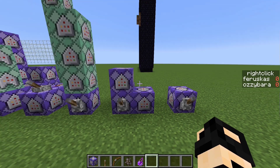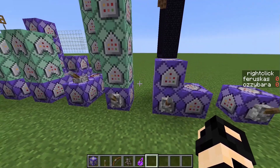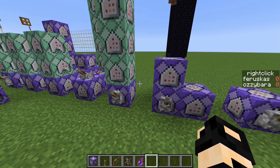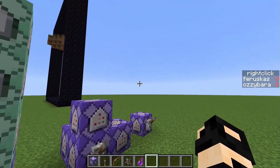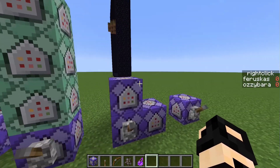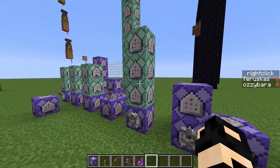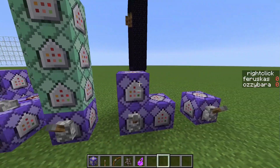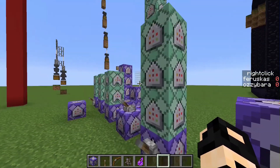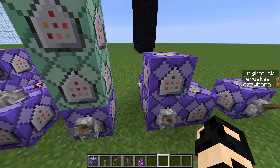Hey guys, Orange Juice here. Today we're going to look at a command block creation. I know I said I was kind of done with command blocks, but it turns out they're pretty cool. I decided to make something I think a lot of you would probably like: heat-seeking arrows. These are kind of useful if you're doing a minigame or something, and they're also really cool to look at — you could probably use them in PvP as well.